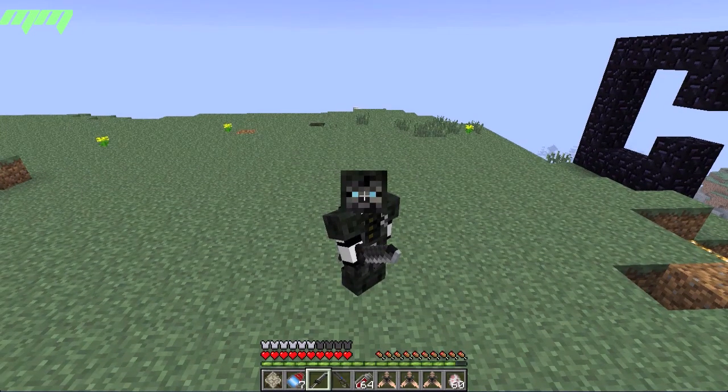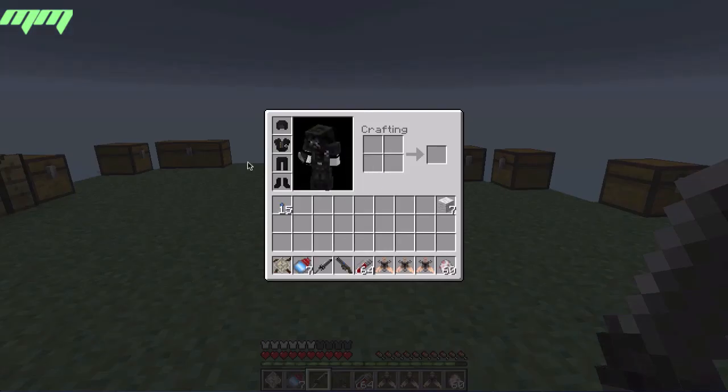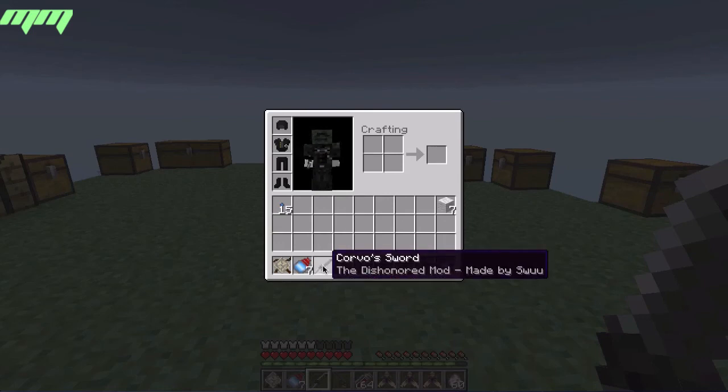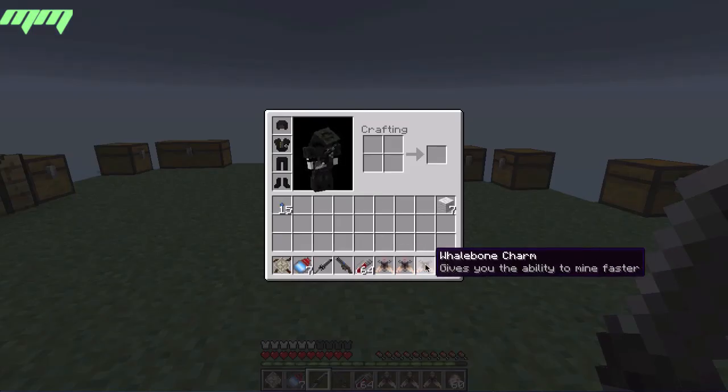Welcome to another mod review. Today we're doing the Dishonored mod. This mod gives you a Dishonored armor — the Corvo mask and stuff like that. The armor is as good as chain armor, and you get a Dishonored sword which is as good as an iron sword. You also get a pistol and remedies that give you regeneration.